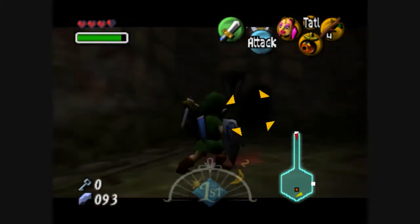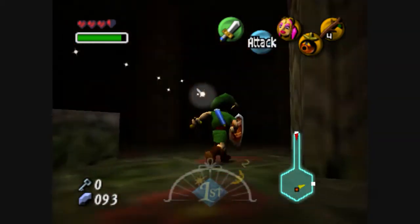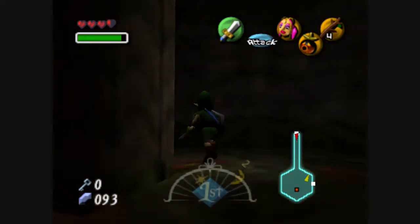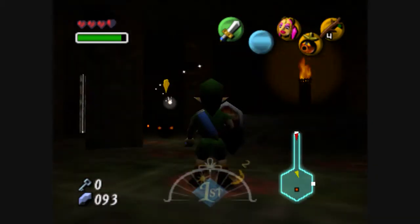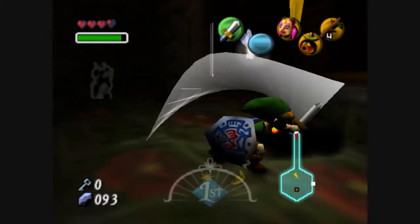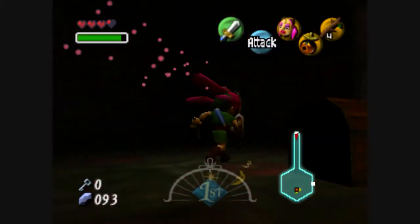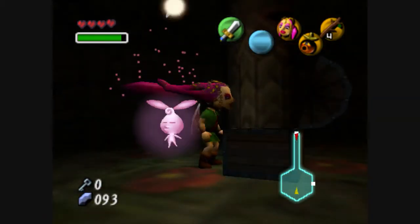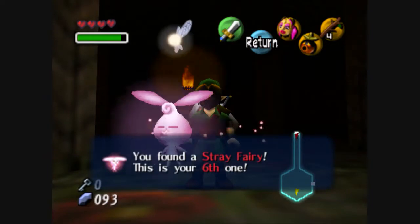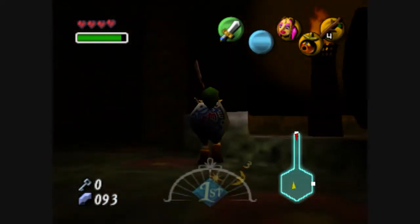Two more here — is that it? Yes, maybe so. Okay, where are you little bitches? Last two — yes! I believe this chest has a stray fairy in it. So let's put on our little mask because the fairies become attracted to it. Yay — it's the sixth one!